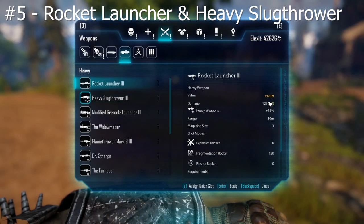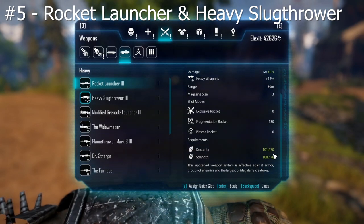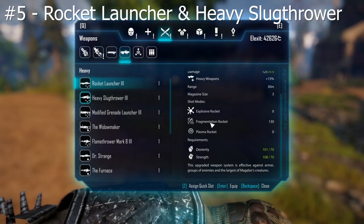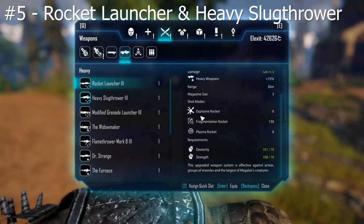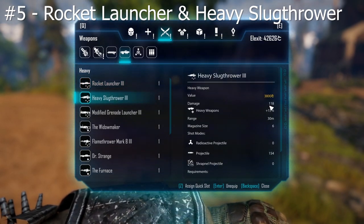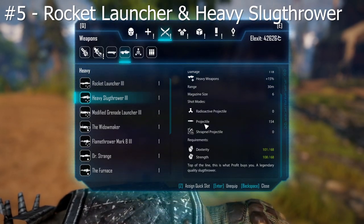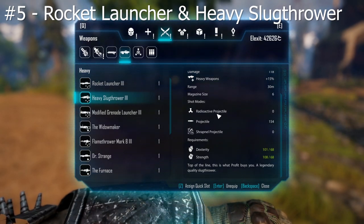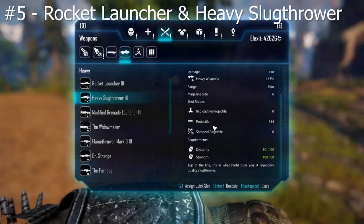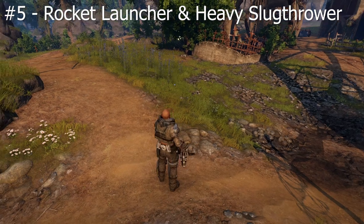Looking at the stats: the rocket launcher has the highest damage in the game at 125, and requires 70 strength and 70 dexterity. It has a few modes but you'll probably end up using just fragmentation rockets. The heavy slug thrower does 118 damage and requires 68 strength and 68 dexterity. It also has 3 fire modes, but for both weapons you need to be an outlaw to craft the special projectiles, so you'll likely just buy regular ones from the weapons trader.